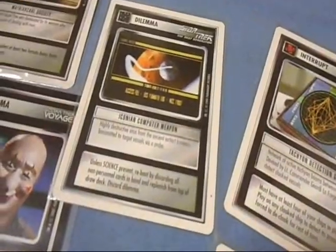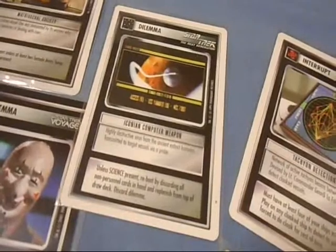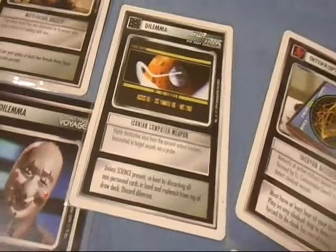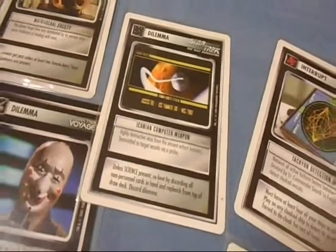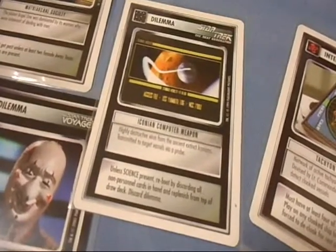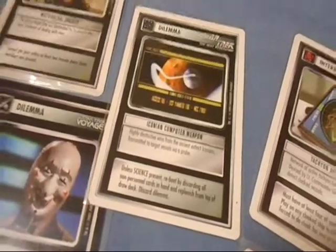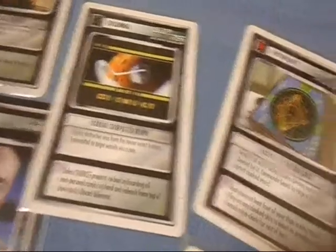Iconian Computer Weapon: unless science is present, reboot by discarding all non-personnel cards in hand and replenish from the top of the draw deck. Everybody has science in their deck, and lots of it, and on their ships — at least two or three, so one's not going to be a problem. I don't even use this dilemma anymore. I haven't in years.